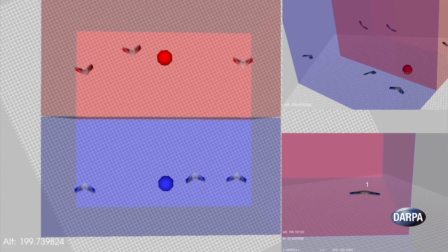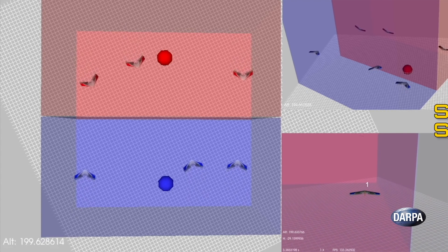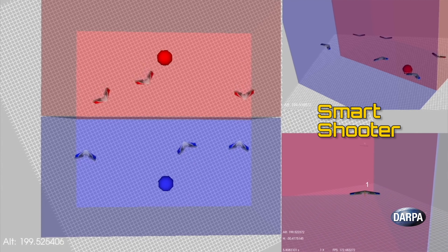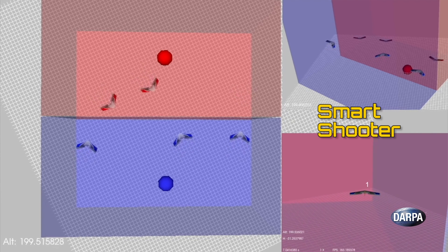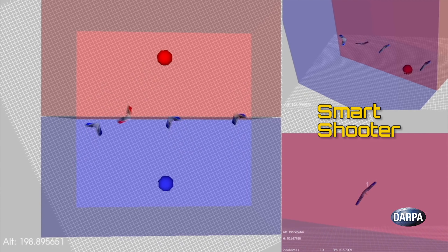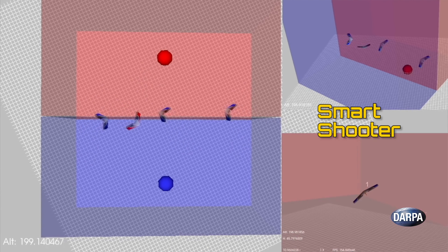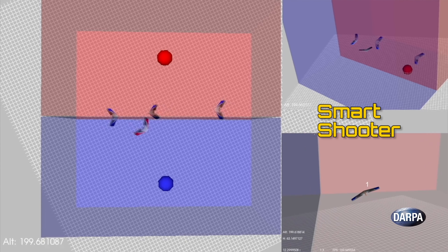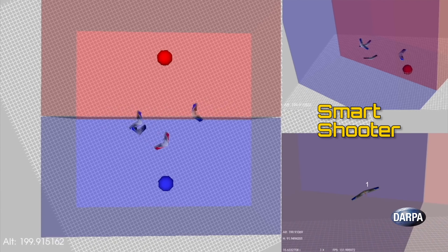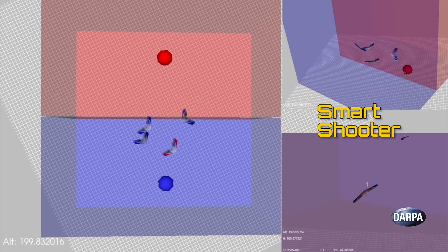A second swarm tactic DARPA has provided is called Smart Shooter, which builds upon Greedy Shooter. Instead of only going after the opponent closest to me, aircraft can now collaborate and coordinate with teammates to de-conflict — meaning we're not all chasing the same opponent at the same time — which increases the team's effective ability to perform air-to-air tagging.